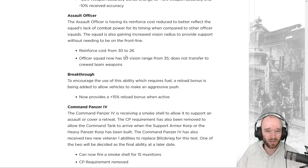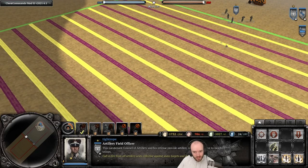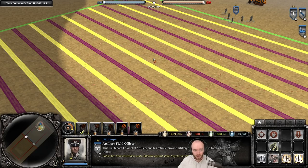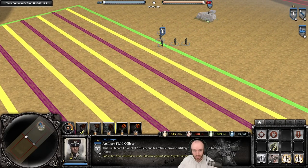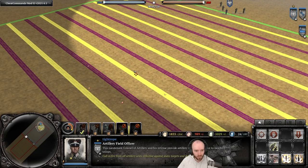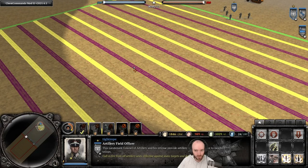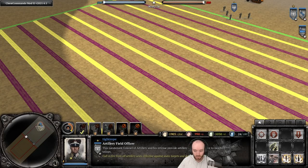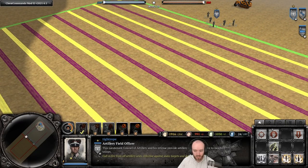Looking at the new line of sight — purple lines mark every 10 range, so 50 total. The heavy mortar barrage at vet 1 has a cast range of 35, so the extra sight doesn't directly impact that. But the coordinated barrage has about 45 range, so the 50 vision will make it easier to use without moving the officer into dangerous positions. The smoke range doesn't change, but the bonus sight helps greatly for coordinated barrage and dodging team weapons.